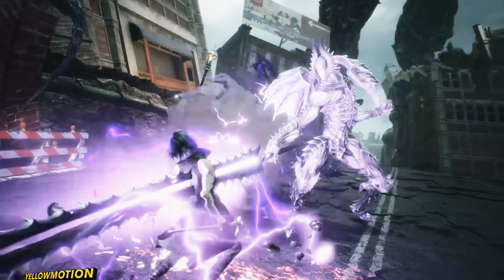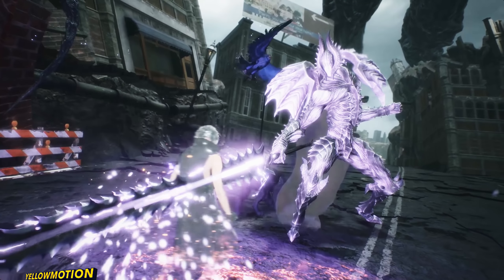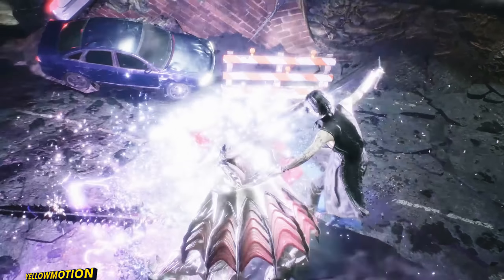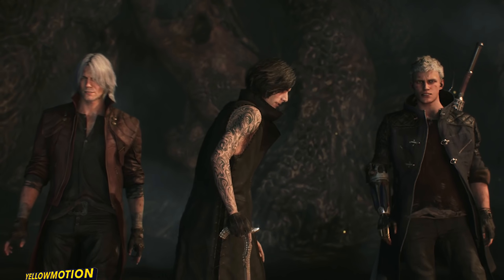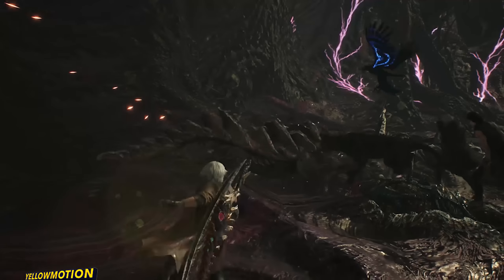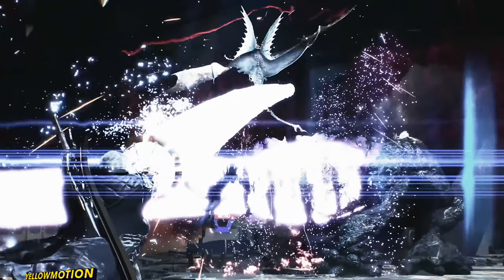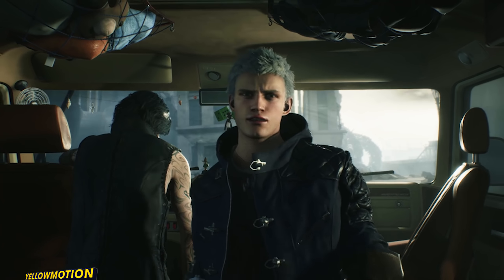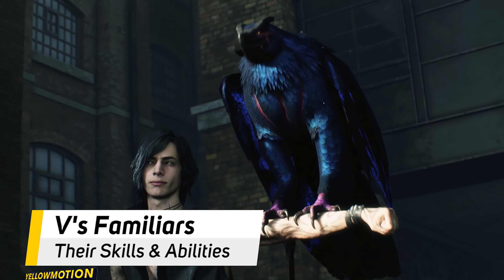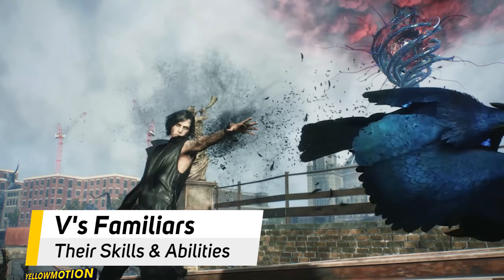I also think that when V is warping as Cavalier pierces through him, it could be one of V's special techniques or upgrades down the line. Just like with Nero and Dante, there needs to be something where we can upgrade him with additional new moves and techniques, and maybe even gaining new demons besides Griffin, Shadow and Nightmare. So what are V's demons exactly and what can they do? Let's take a closer look, starting with Griffin.